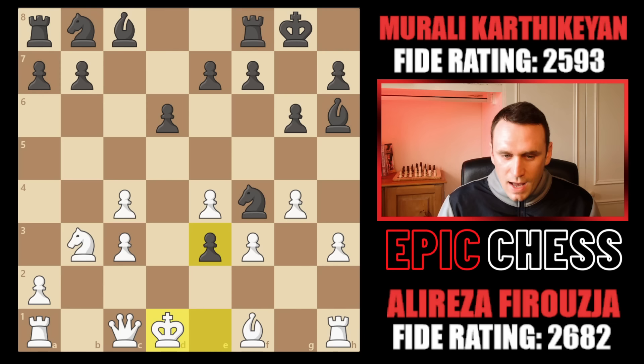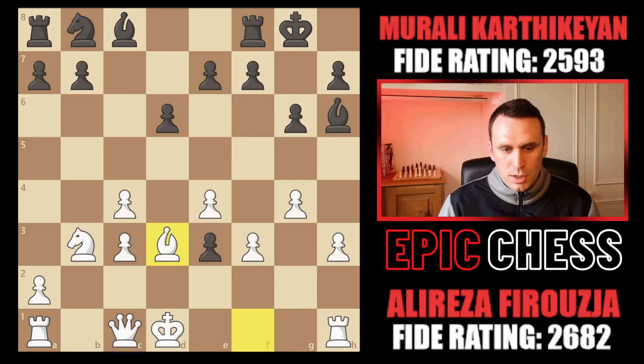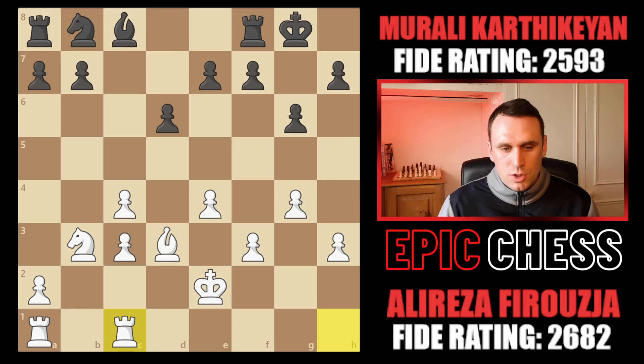Alireza is actually giving back the queen here if black wants it. So you could go knight d3, and you can't now move your queen away anywhere — say queen a3, or knight f2 check is deadly. So you would have to take with the bishop, but this allows e2 check, the king could take, but then you lose your queen. The rook could recapture — black is better in this endgame, material is level but the better pawn structure is for black.